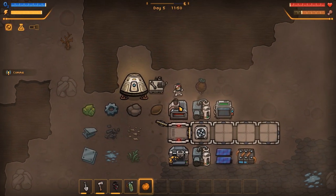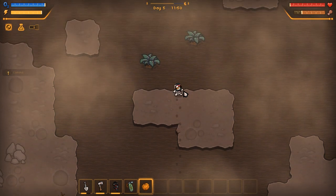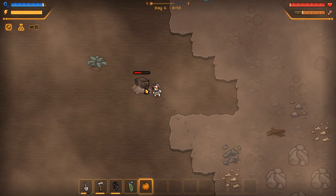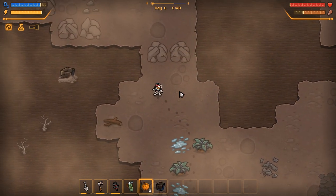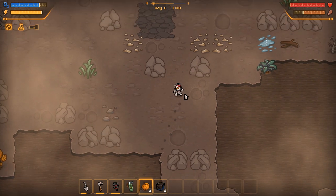Okay, daytime's here. We got an empty backpack. We're going north to find another artifact, hopefully. That didn't take long — I actually found one, amazing! Oh, and another one! I'm getting lucky — it must be a cat thing. It's my lucky day!